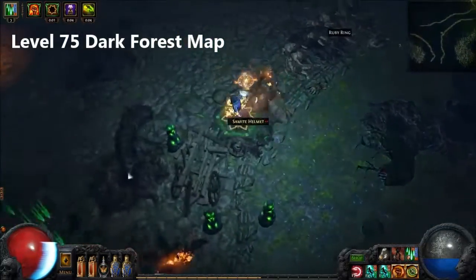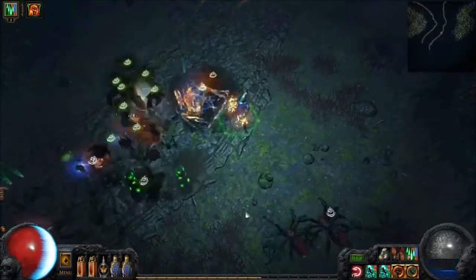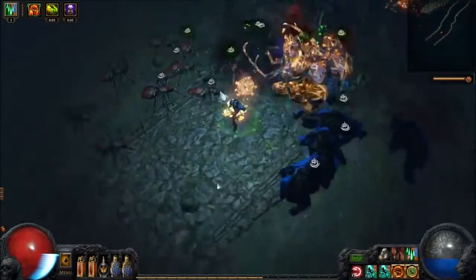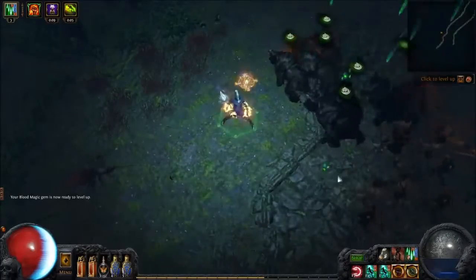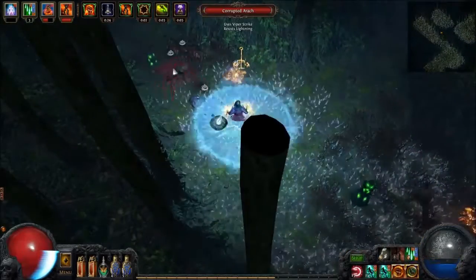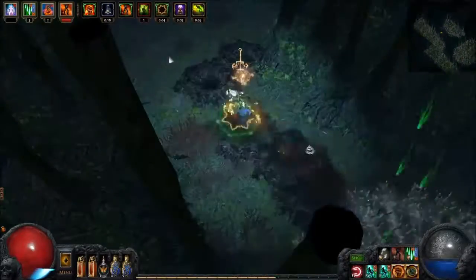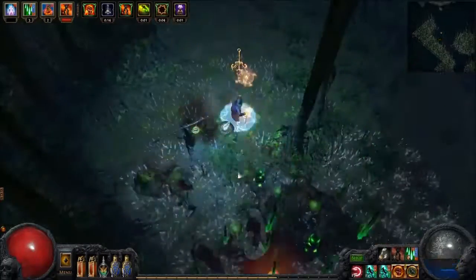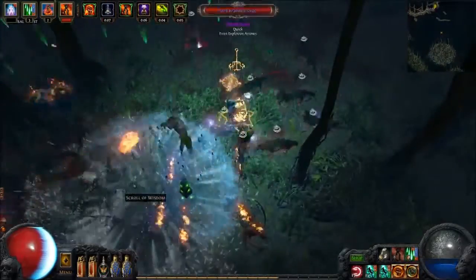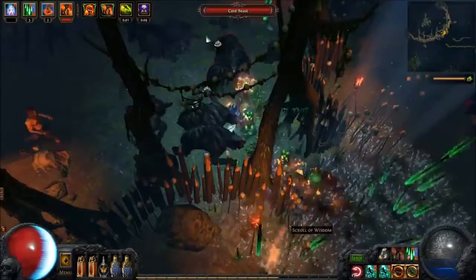This is a bit of gameplay footage from Dark Forest Map, which is a level 75 map. Basically, what we're doing is casting our three Totems up and just running by the mobs while we let our Bladefall Totems do the work. The clear speed is pretty good. Another way we use the build is we use our Whirling Blades, Whirl through the enemies to get our Fortify up, and then cast our Totem. So we Whirl, cast our Totem, Whirl, cast our Totem, and keep moving through. Whirling Blades, cast Totem, Mana Flask — we always keep our Curses off us. That's basically the process, and you just go through the map as quickly as you possibly can.